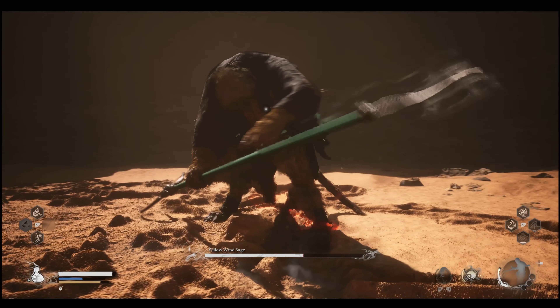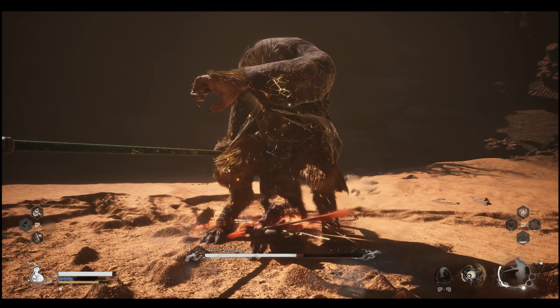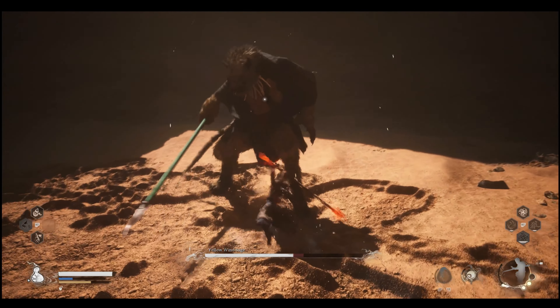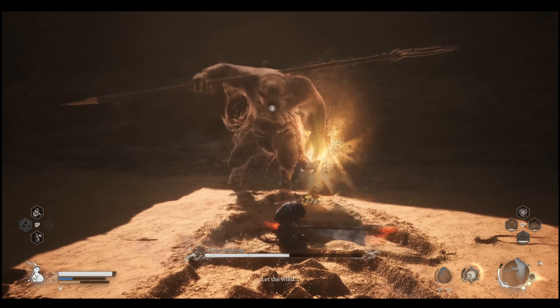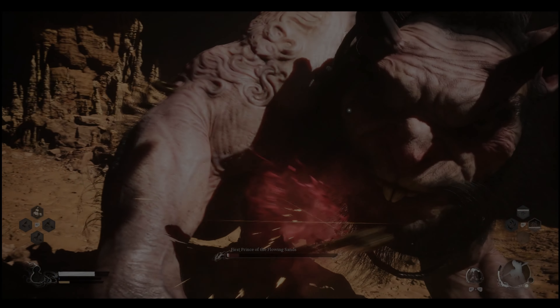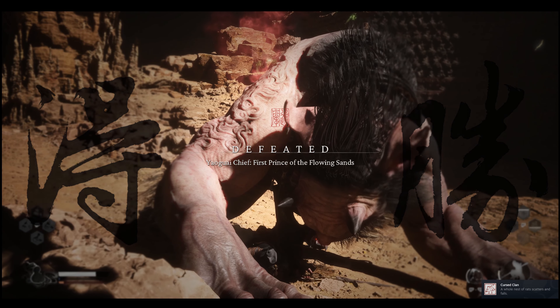In order to use this item you're gonna have to do one little quest line and you're gonna need three items. The first item is a Jade Lotus — you can get it easily in the water, you should have a couple if you just roam around. The other one you get from this guy right here, the Iogic the Chief, First Prince of the Flowing Sands.